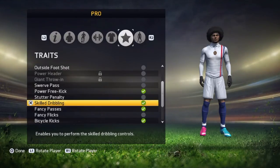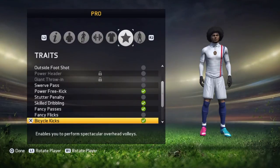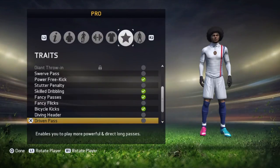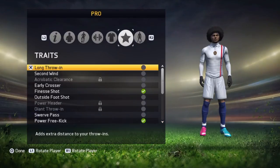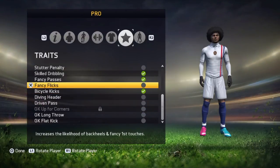Finesse Shot is also a must. Fancy Passes don't have to be on, but there aren't many other great options, and it looks great when you trick your opponent. Bicycle Kicks are fantastic for your accomplishments, though most of the time you won't do them because you have to hold L2. The remaining three trait slots are for goalkeepers.